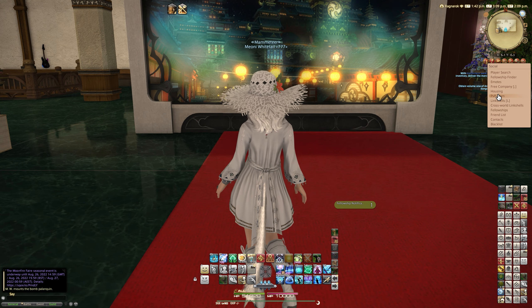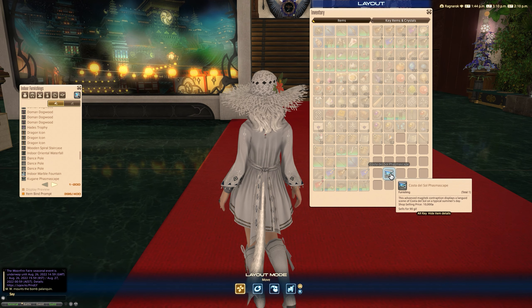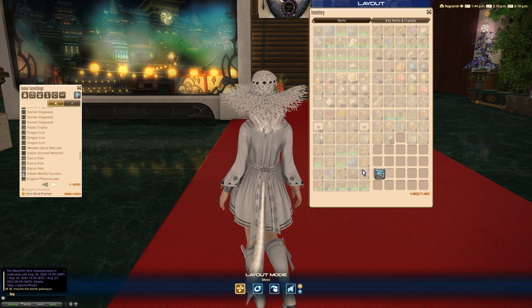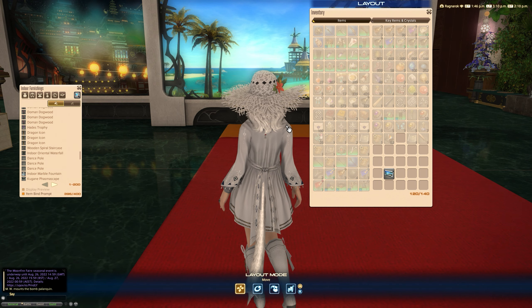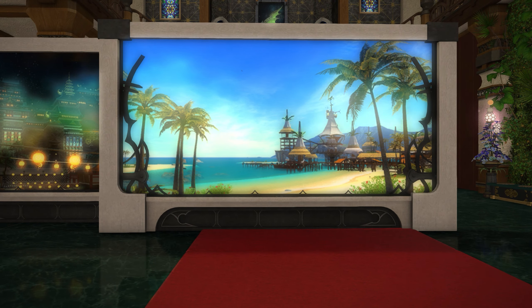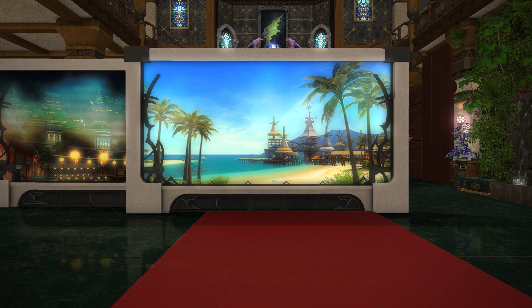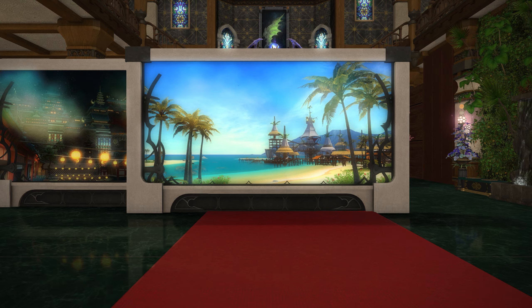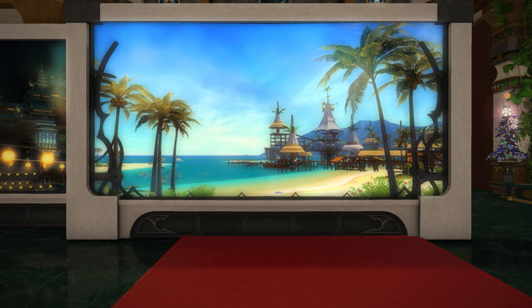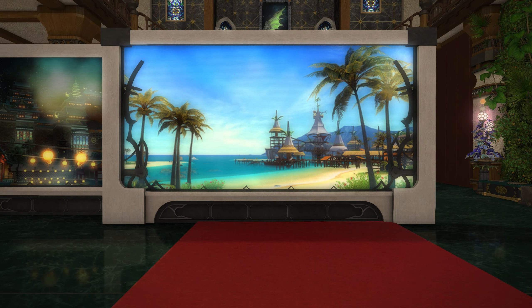So that's the Kagane one — 10,000 gil from the vendor. Now we've got finally the Costa del Sol Phasmascape, which I'm slightly more excited for, simply because I love Costa del Sol. Look at that — what a beautiful day scene. You can imagine somebody having a beachfront property and creating a fake window display that looks out onto the beach of Costa del Sol. What a lovely image. Close up, we've got the scan lines and the blur, but these are best placed at distance.